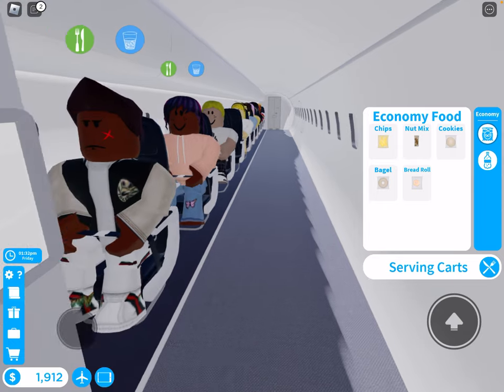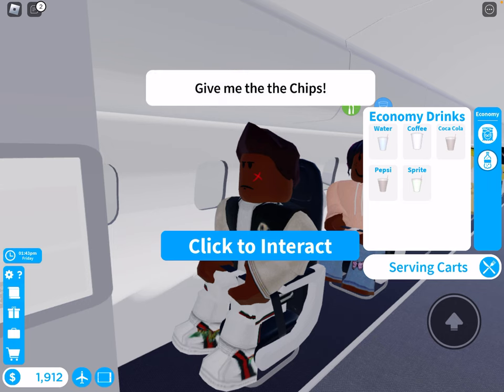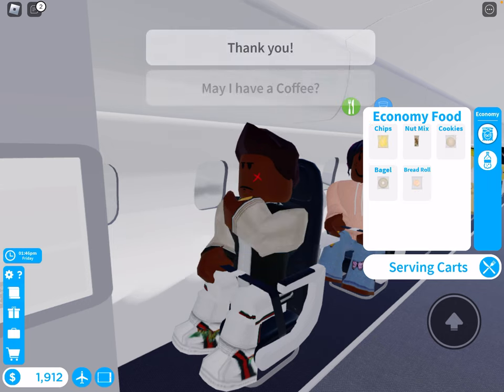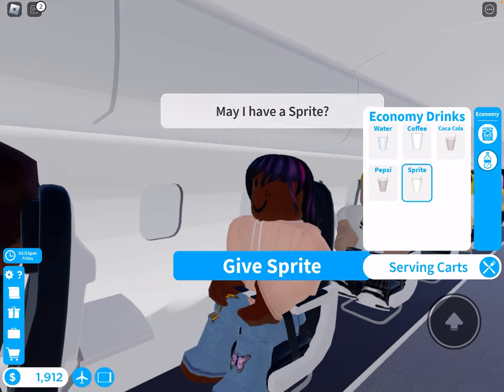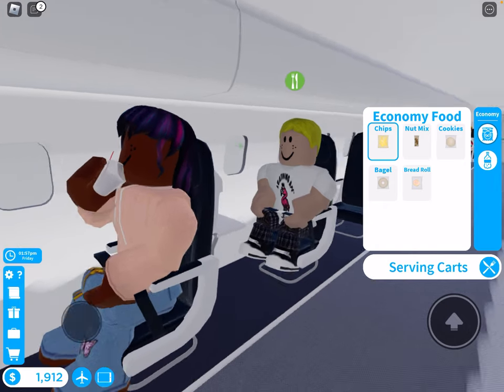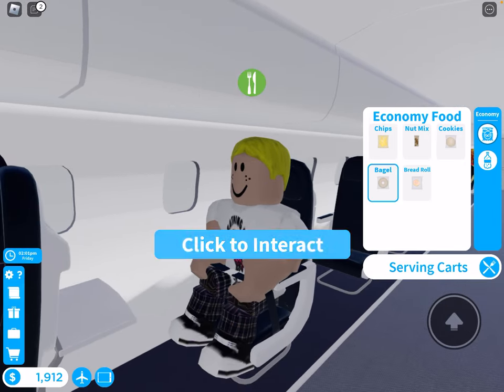So we have our service cart. We have chips, mixed cookies, bagels, and red wolf. And then for drinks we have water, coffee, Coca-Cola, Pepsi, and Sprite. We have to come over here — would you like anything to eat, sir? You want the chips? What does she want to eat? She wants the chips. This guy wants a bagel.